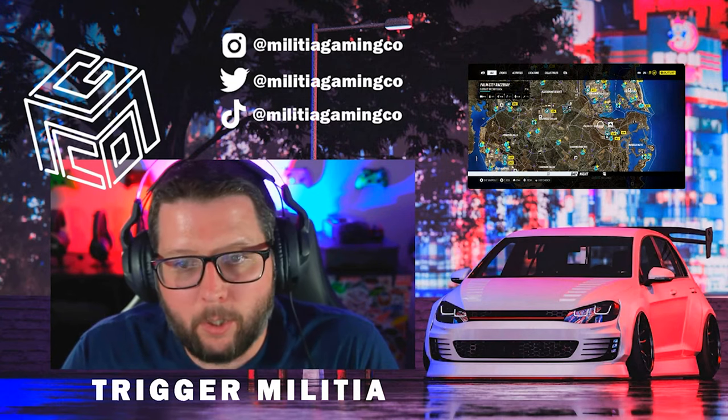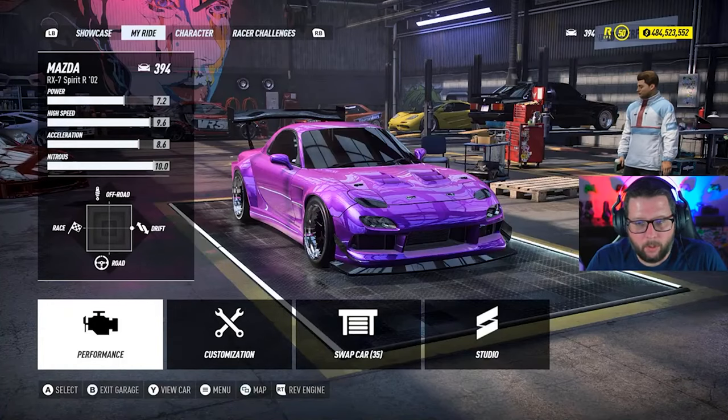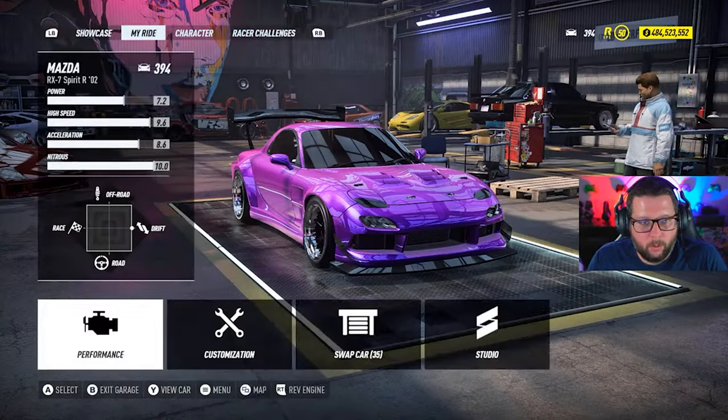First thing you should know: it'll tell you in the top left if there are any drift sections. In this one, Palm City Raceway, there are two. I already completed them but we're going to go over them again, so that's a good place to start. Let's start with a build first.